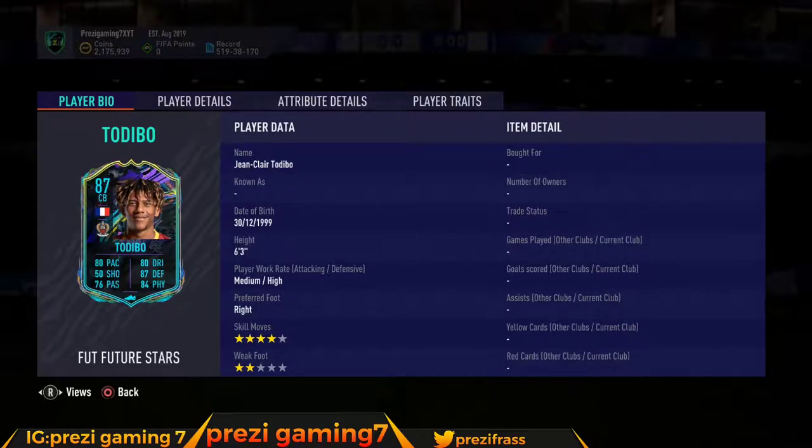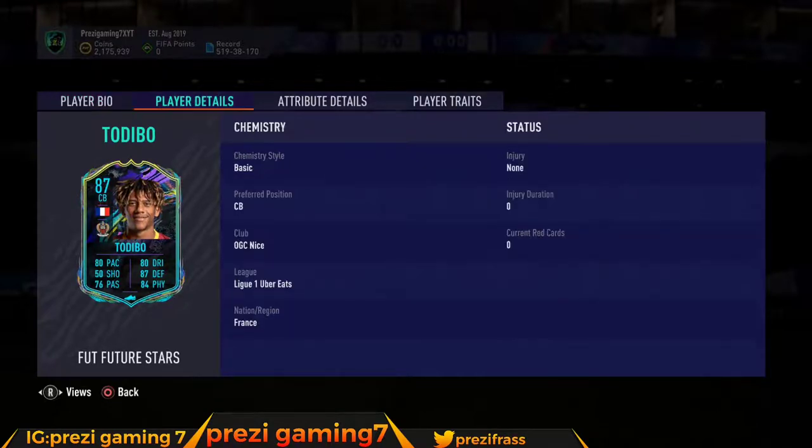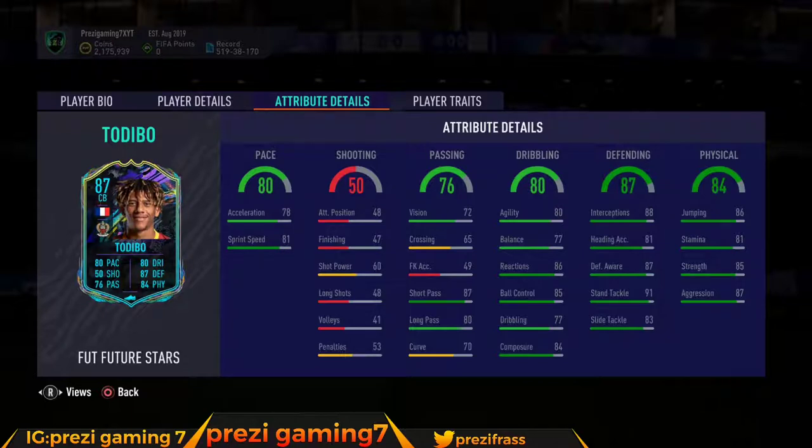He's a French player, one of the easiest nations to link. This card has all the right upgrades in the right areas — good pace, decent vision, exceptional shooting, good passing and long passing for a center back. He has good agility and decent balance, so he's gonna be effective if you play aggressive trying to stop the counter attack. He won't turn like a truck. Nice reactions, good defensive awareness, and good physicals.